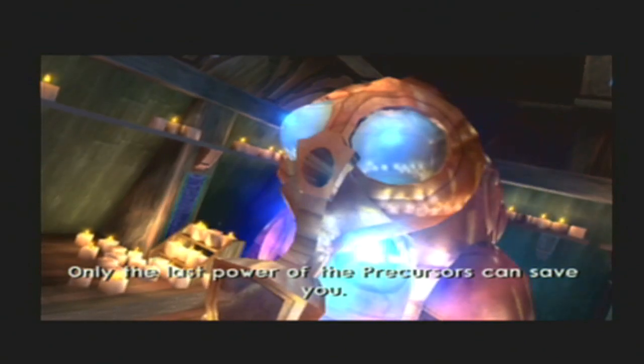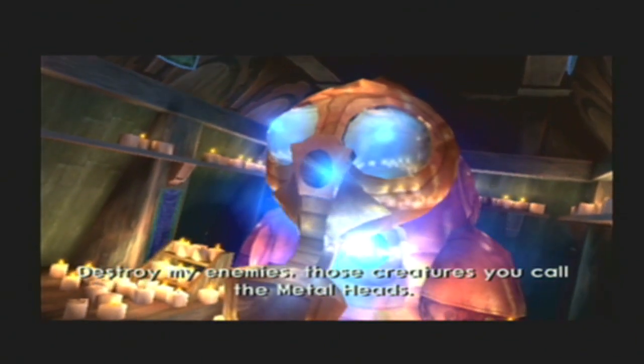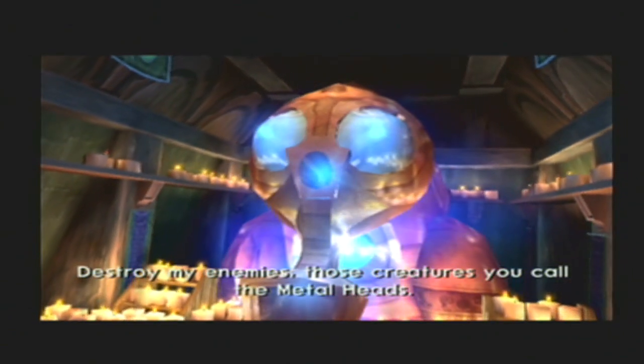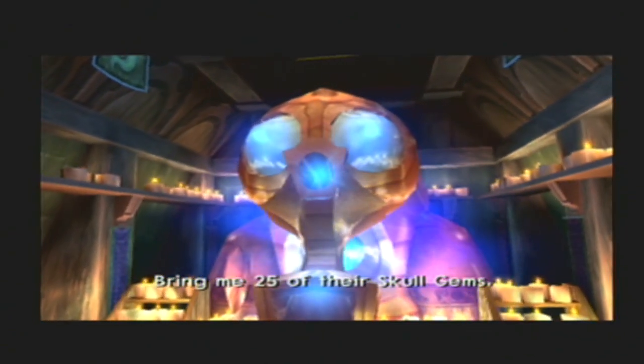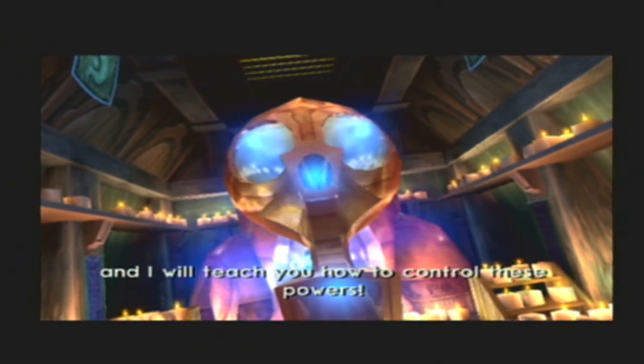From Jak and Daxter, just much more sophisticated. The last power of the Precursors can save you. Destroy my enemies — those creatures you call the Metalheads. Bring me 25 of their Skull Gems, and I will teach you how to control these powers.